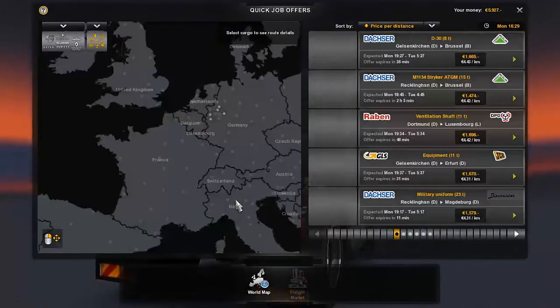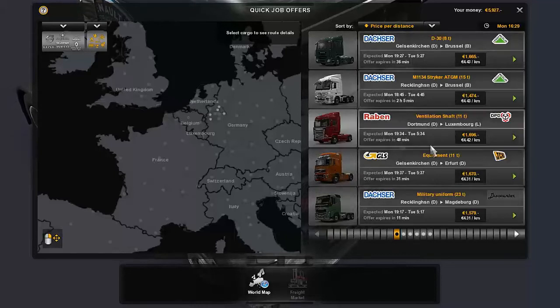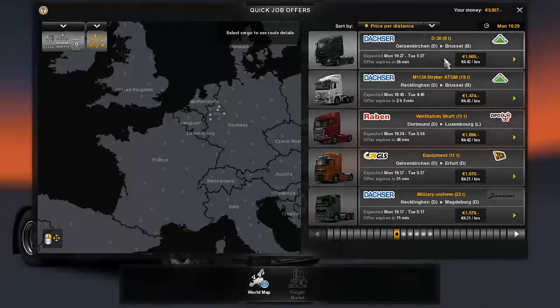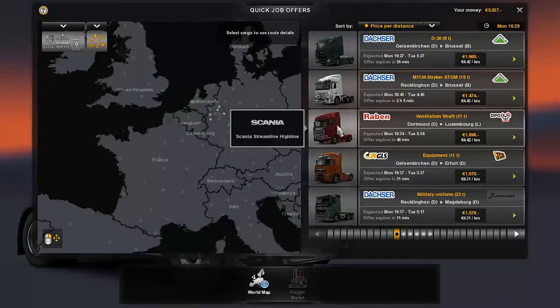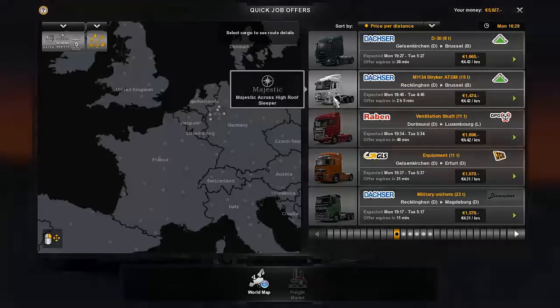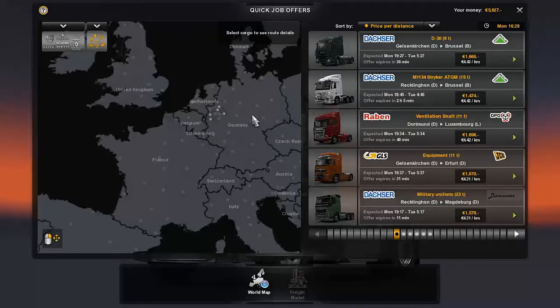We're stuck doing quick jobs for a while, so be it. We're looking at price per distance here. These top two are pretty close — one's a ventilation shaft, the other just says equipment. All three are light loads: 8 tons, 15 tons, and 11 tons. Distance-wise, I'm going to stick with this one.